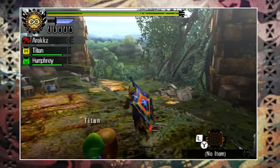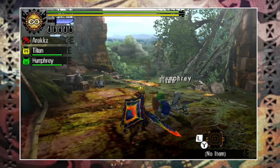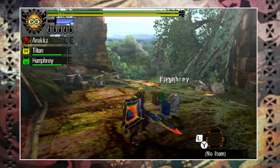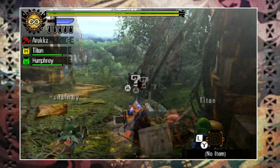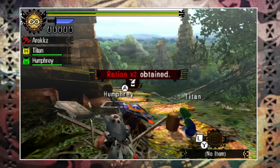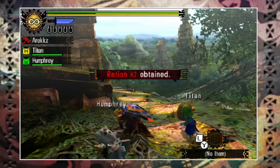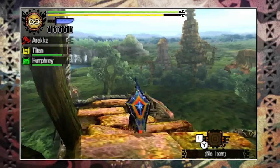When you start your expedition you'll begin in the base camp. Unlike normal quests there's no blue box, but instead there are three locations you can gather items from: right behind you, over to the right, and over to the left. You can gather twice from each of these and they have a chance of giving you potions, rations, and sometimes even items like bombs.